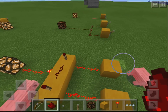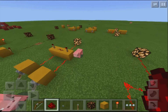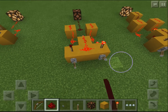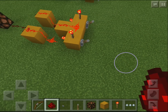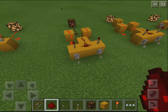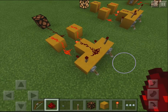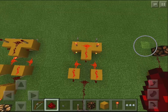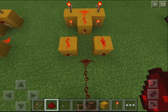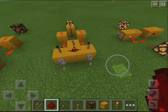Remember the OR gate, where you can press one button or two and it stays on? Well, this one is a bit more advanced — the XOR gate. If you press one button, it's going to turn on, but if you press two buttons, it's not going to be on. It only allows for one input to be active. Let me quickly show you how to build it — just place your redstone torches and levers as shown here. That is the XOR gate.